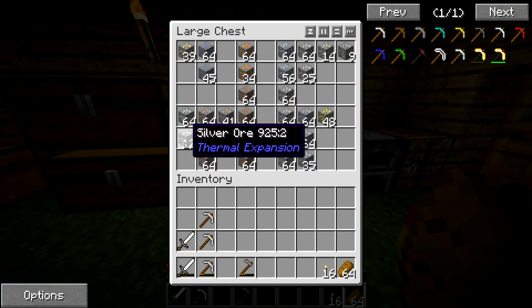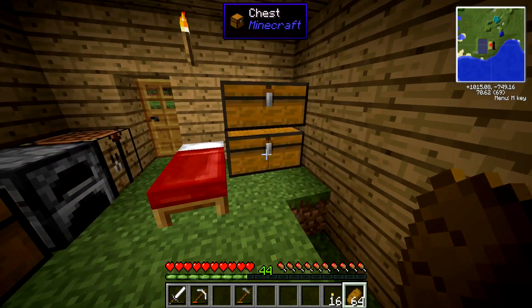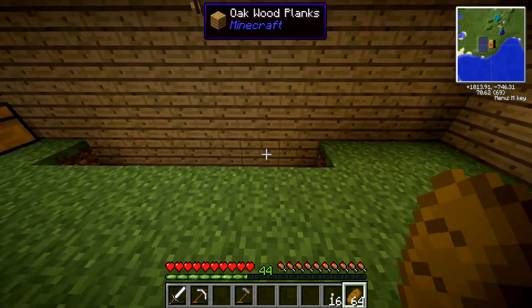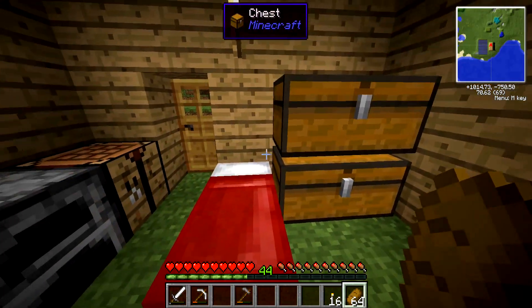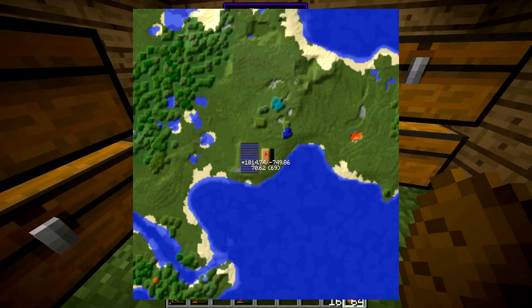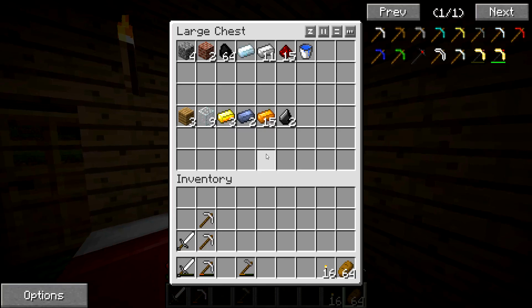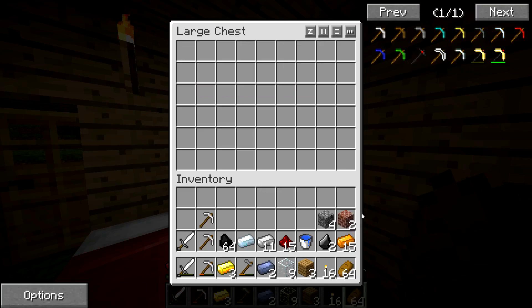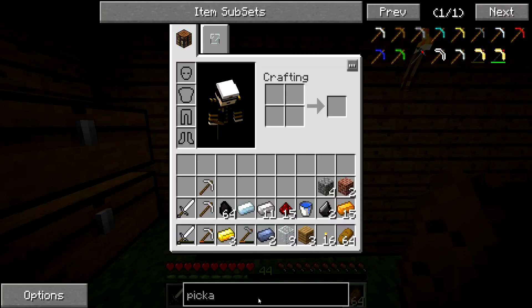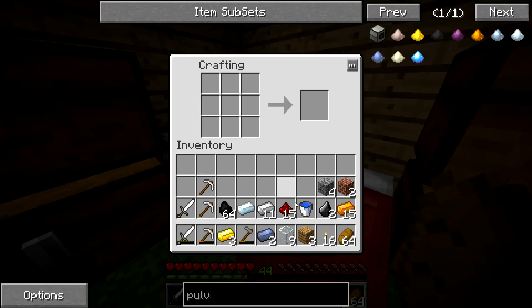We're going to be building a pulverizer and also a redstone furnace — I can't quite remember the name, but we'll find out. I've got lots of ores and I want to double them, so that's what we're going to be doing. We're going to build some machines in here in my basic shack. I've tried to be a little bit organized and I think I've got everything here that we need for the pulverizer, but we'll find out as I should really do that over at the crafting table.